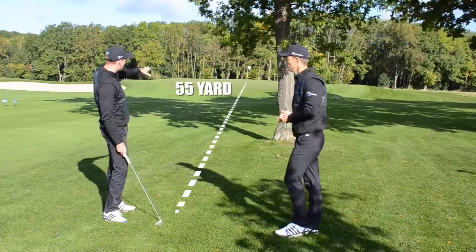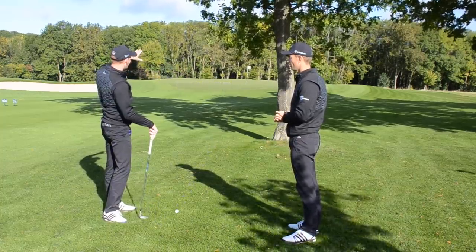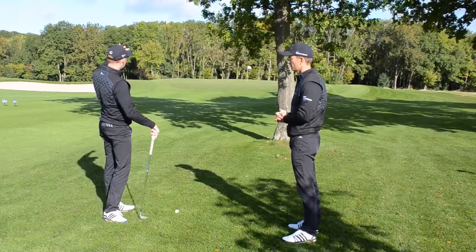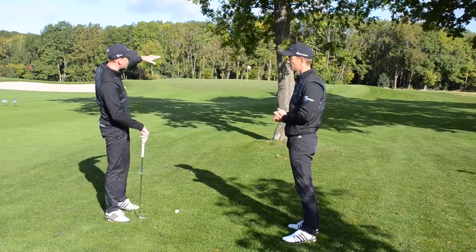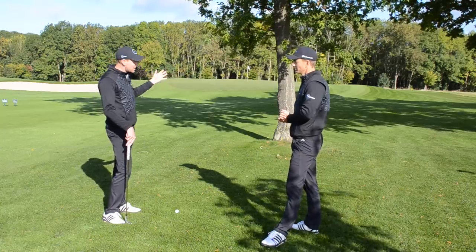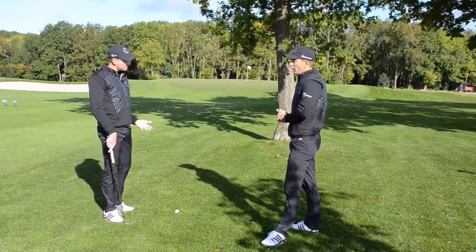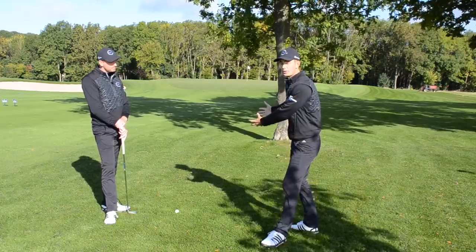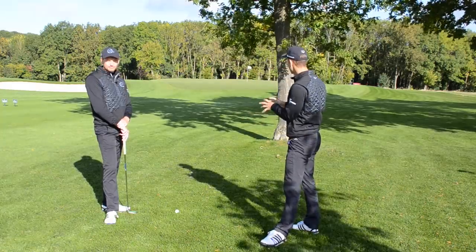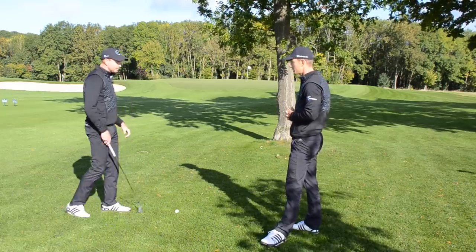So we've got a 55-yard shot. We have got overhanging branches and some semi-rough in front of us. It has rained overnight so it is a bit damp, but loft is not your friend here. Normally 55 yards you'd use a sand wedge or lob wedge, but that's not going to happen because of the branches. A lot of people, even though they're aware the branch is there, will still go with too much loft — a sand wedge, a 9-iron — hit a technically good shot, great strike, hit the tree, drop down, because it was totally the wrong choice. There are no rules on what golf club you should use. We have to treat the situation in its own entirety and find the best club to suit it. In this case, it's a 7-iron.